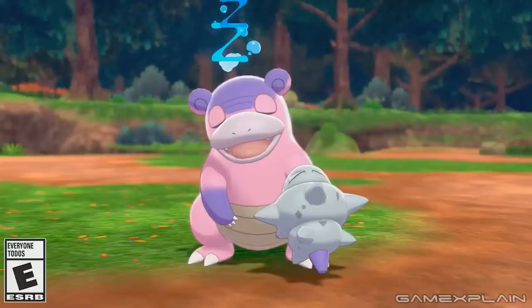Right off the bat we have Galarian Slowbro — our first real look at it. The Shellder has attached to its arm this time, giving it a bit of an arm cannon, going full Samus. It's a Poison and Psychic type, which is not too surprising since that was Galarian Slowpoke's typing as well. It also has the new ability Quickdraw and the new move Shell Side Arm, which only it can learn. The move poisons the opponent and does physical or special damage based on whichever deals more — a pretty cool idea.